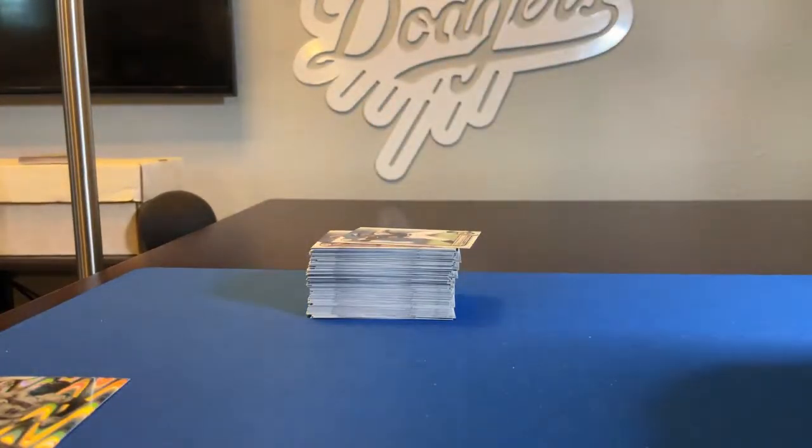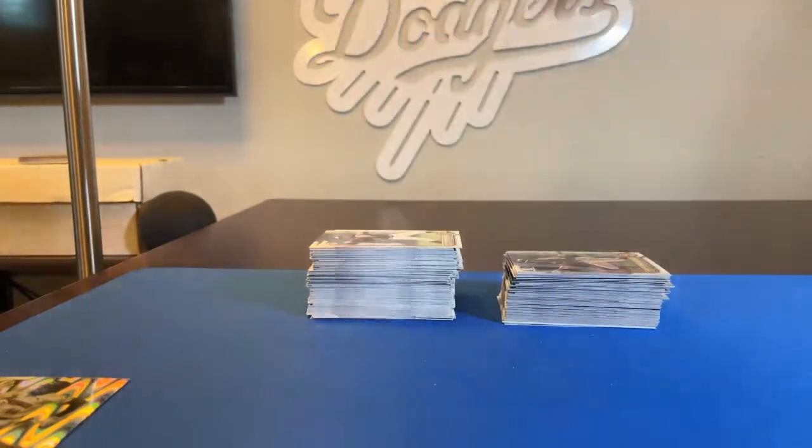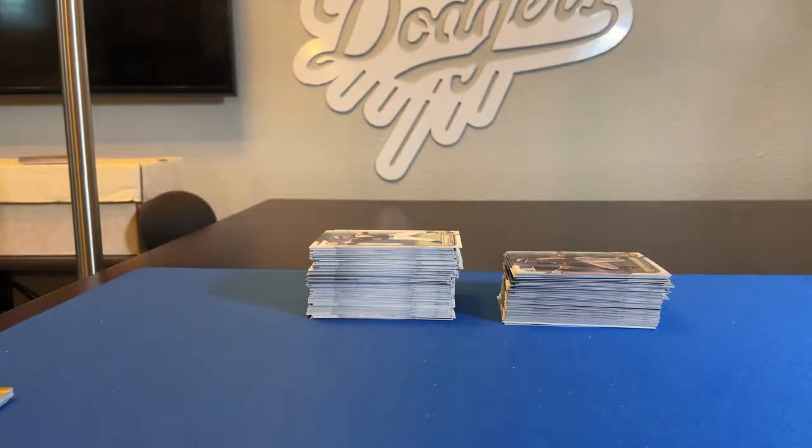Thanks again guys. I'll get these sorted out, packaged up and out to you. Here's the base, here's the Chromes and the inserts — almost even stacks. Give me a holler if anybody needs anything. We've got a couple more breaks up if anybody wants to check in and see about the team auction style for the 2022 Bowman First Edition, and also another pick one team, get one team for 2022 Topps Chrome Updates. Those are up right now if anybody's interested. Keep an eye out — I'll post some more in the next coming days. Thanks guys so much. Thanks for tuning in Luis, thanks Andy — see you guys.